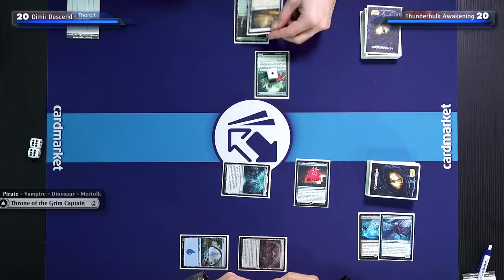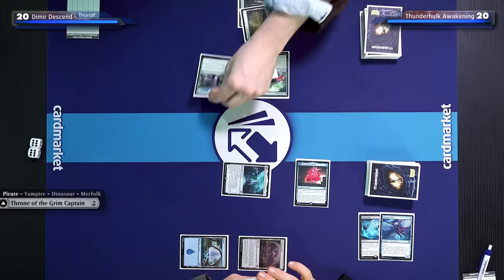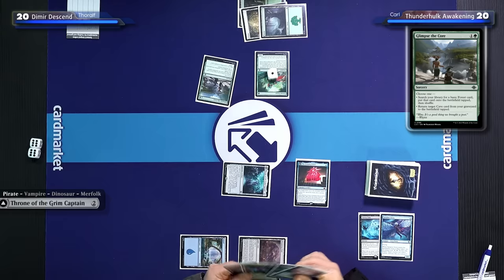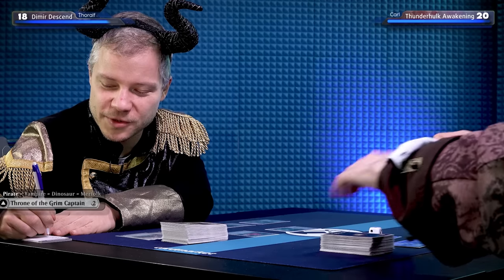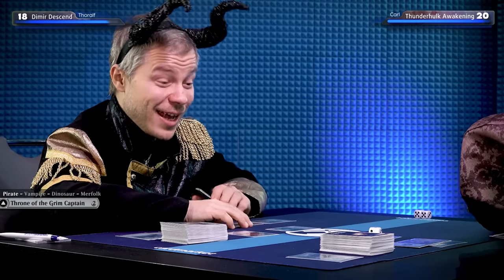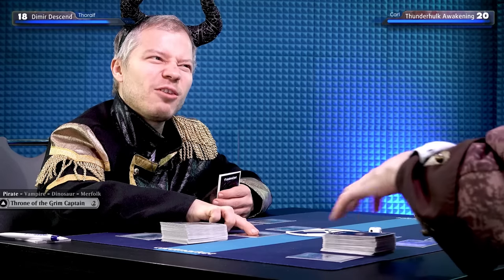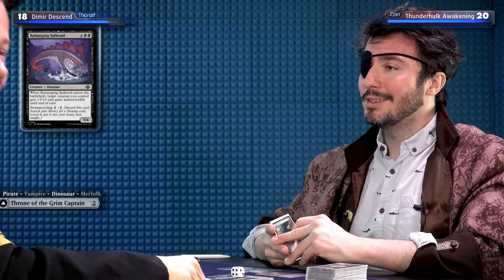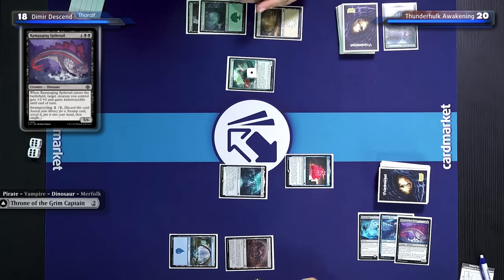I'll draw a card and play a Plains. I saw you do this last game — it looks really good. I'll go get a basic forest and play it tapped. I'll attack you for two. It's a one-mana 2/2 that puts cards in your graveyard — a pretty good card. At the end of your turn, I'll tap the jewel for two mana for activated abilities. I'll swamp-cycle this. That is an activated ability! I now have a dinosaur and a pirate in my graveyard.